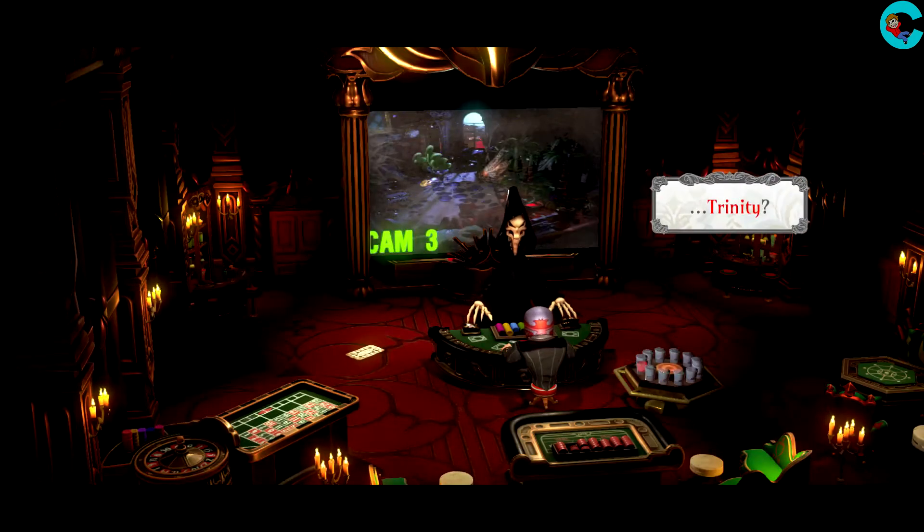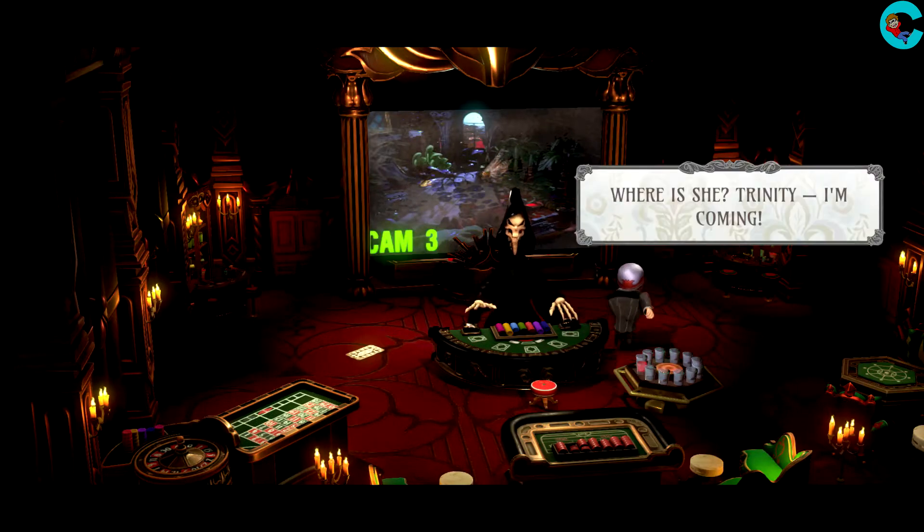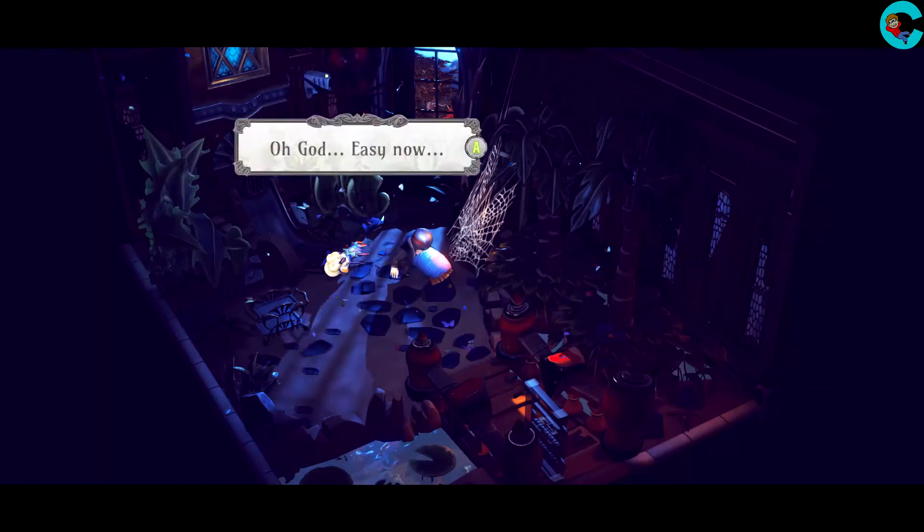Then we're gonna go in the next room and use the key code again to turn camera 3 on. Once that's done, Clay will see that Trinity's in trouble. He'll leave the card table and rush in to save her from being spider food.